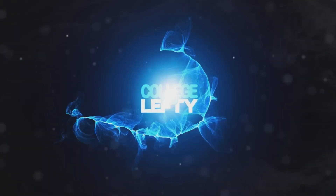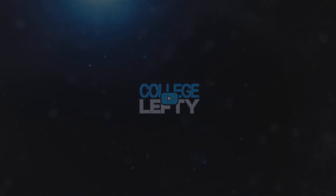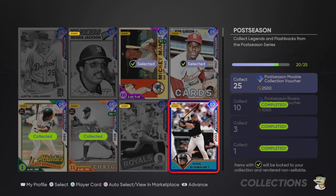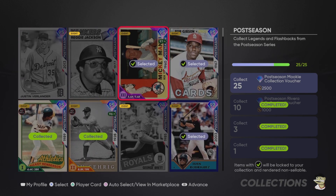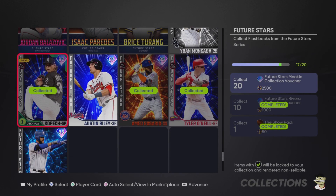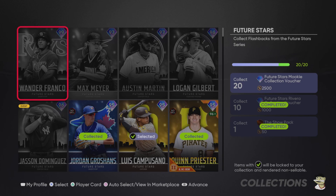What's up everyone, it's College Lefty, and in this video I'm going to be unlocking the 99 overall MVP Mookie Betts collection reward. I've been thinking about completing this collection ever since it was released into the game — it's been a little over a week — and I made a video talking about why I waited. I had enough cards to complete the collection but I wanted to make sure I wasn't locking in more stubs than necessary, so I waited a few days.